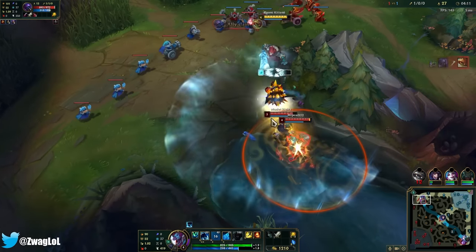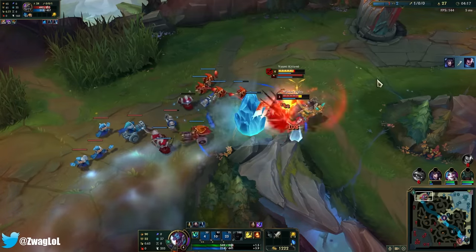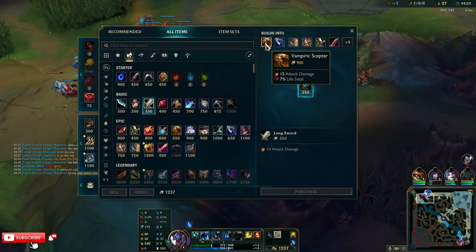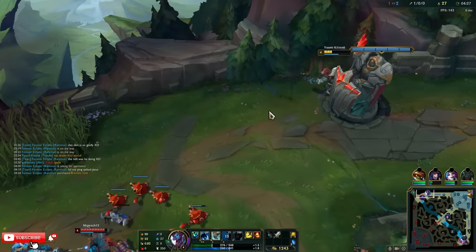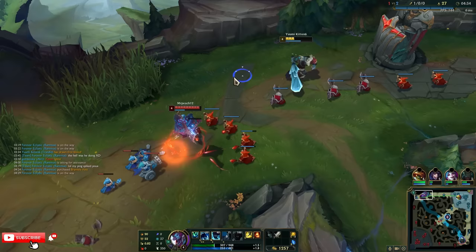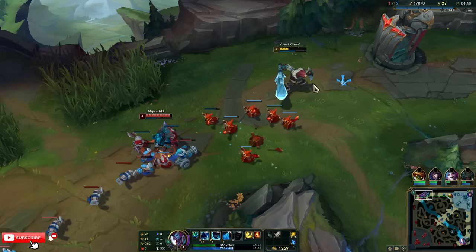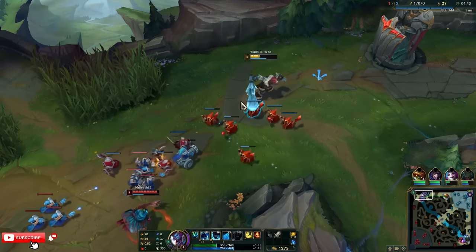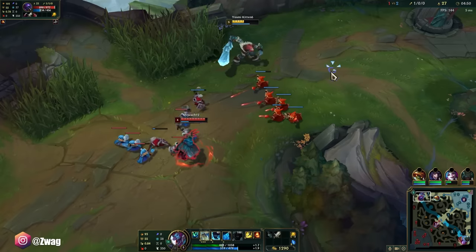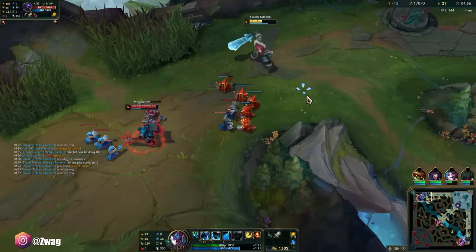He went so deep under my turret he got comfortable there. He does have Teleport. Let the wave push into you — play safe and just have your jungler full clear and come top. I'm done going for these level one burger flips top lane. My Rammus has fallen. He's got red buff. Keep hitting the minions, Jax — push the wave into me. Rammus could just come straight top again. I still have Ignite though.